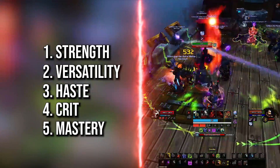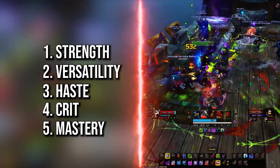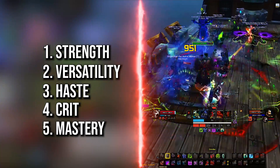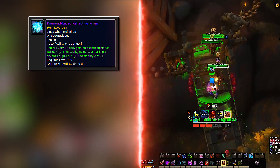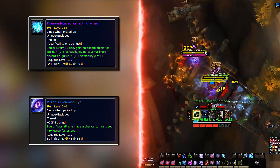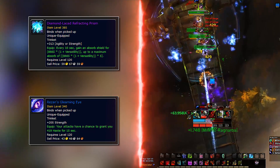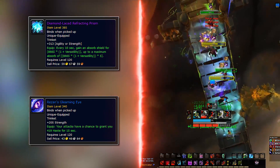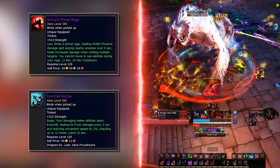Trinkets can serve one of two main functions: damage or tankiness. Strap rock trinkets do both, but generally are more geared towards defensive powers. If you are gearing up, look towards tanky trinkets. Generally you want the Diamond-Laced Refracting Prism and Rezan's Gleaming Eye — since Versatility and Haste are so good for us, it's no surprise these two take the cake. The Diamond drops from Opulence while Rezan's can be found in Atal'Dazar. If you're geared to the teeth and mainly doing raid content, Grong's Primal Rage and Ever-Chilled Anchor seem to be performing very well — both drop from Battle of Dazar'alor.